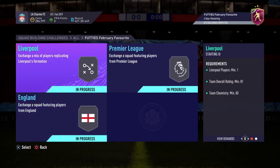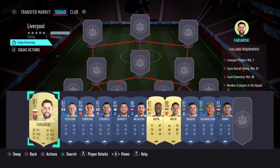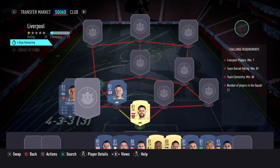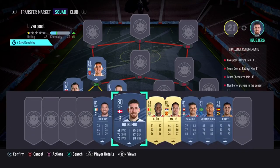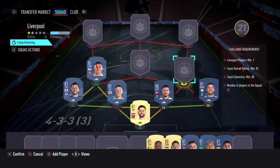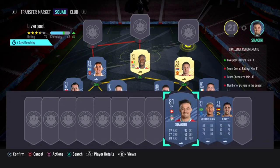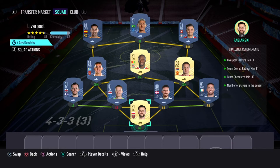The first one is the Liverpool SBC. Rare cards are super expensive right now, so I'd recommend bidding on players instead of buying them. Starting with the goalkeeper, that's Fabianski, and I have one more goalkeeper for chemistry since you need 80. For CDM we've got Torreira, left back is Bentehouer for a perfect 10/10 link. Then we've got Hoebjerg and Doherty creating another perfect link, Matic at CDM, Nabi Keita at CM, Shaqiri at right wing, Charleson up front, and Johnny from Wolves at left wing. That completes the first one — around 40 to 50k depending on what you snipe.